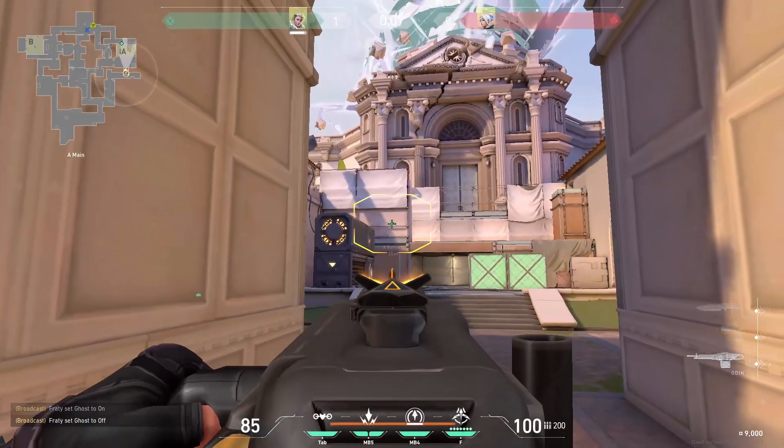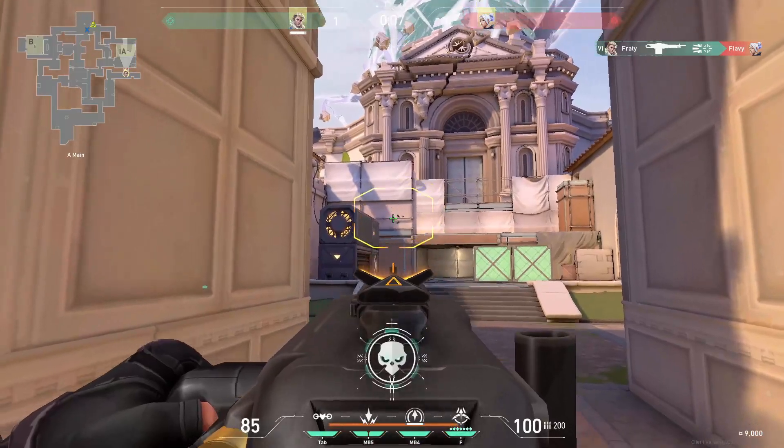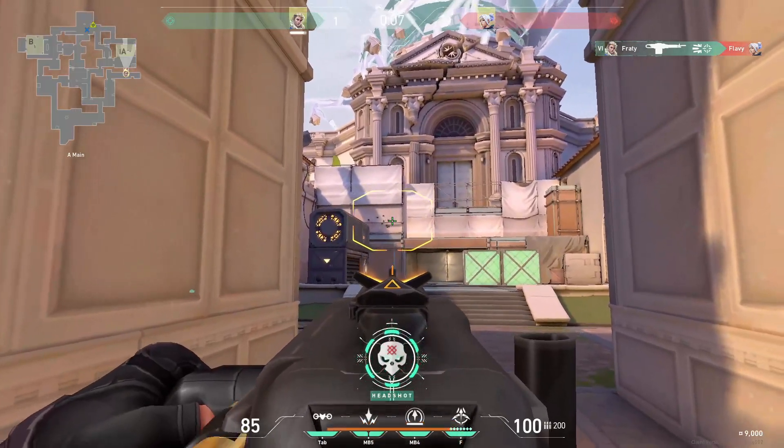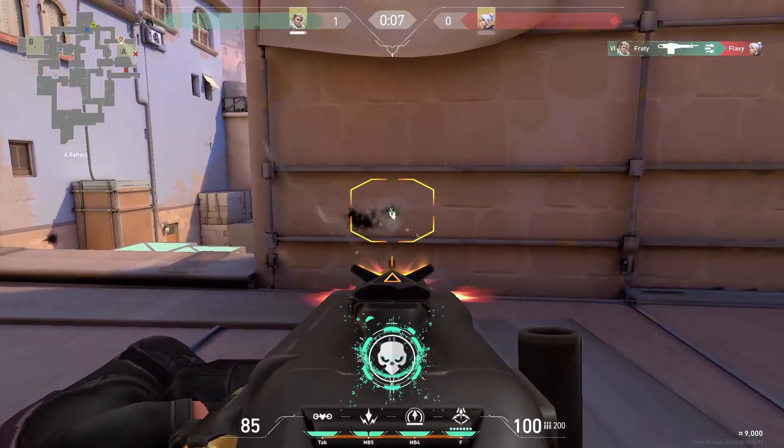Also, you can wallbang the left wall with the Odin and you can scare the enemies off like that. And definitely try doing it on the other side to stop the push.